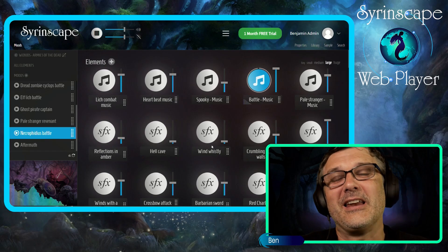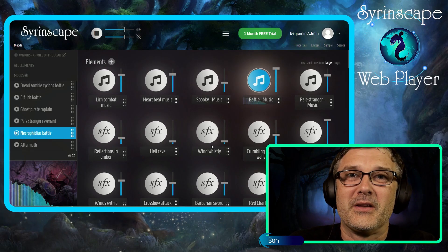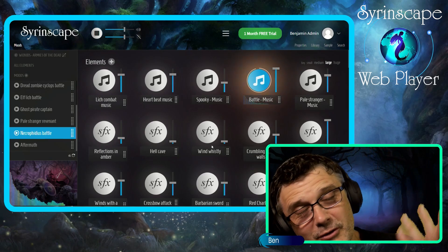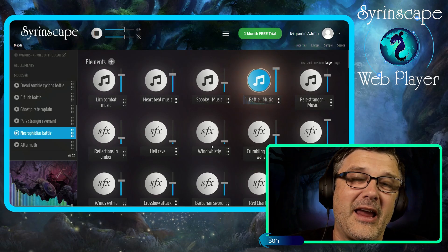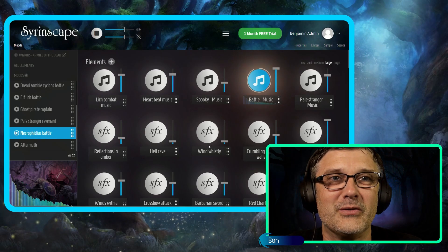I love this stuff and I'm super excited that everyone who buys a booster for the WizKids Armies of the Dead will get a code to unlock this sound set for themselves. And of course you can buy it on the store yourself. Or if you're a Sirenscape subscriber on any of the fantasy subs — because this is fantasy content — or a Super Siren, this is already in your library ready to use.